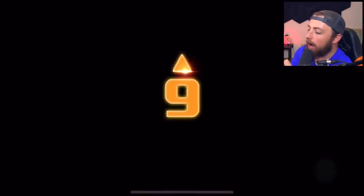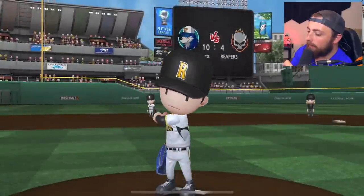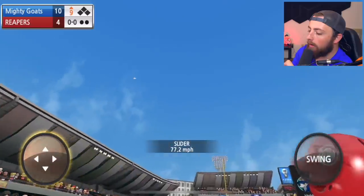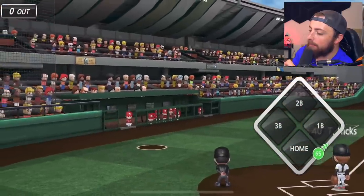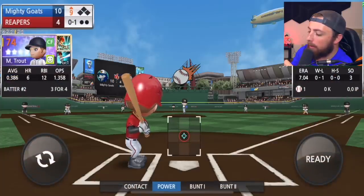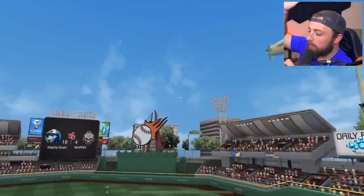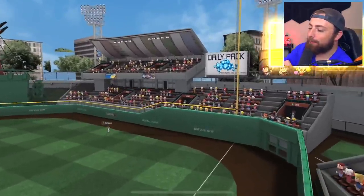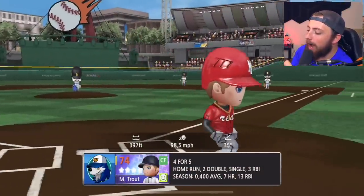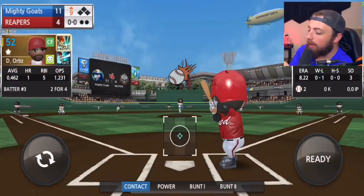Here we go — he's batting leadoff in the top of the ninth. He's three for four with no home runs. Maybe he'll hit one right here. Oh — that is definitely leaving the stadium. That thing was smashed. Come on. Yes! His final at-bat is a home run — four for five game from Trout after upgrading him to a 74 overall Platinum player. Let's go!